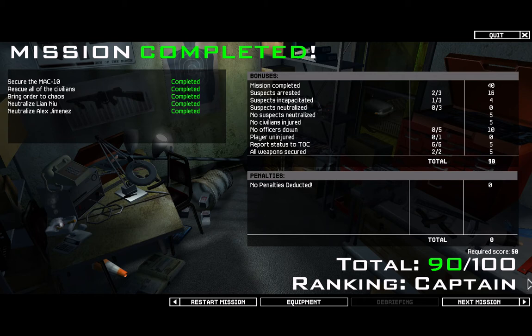Player uninjured — I didn't get that. No officers down. I got a score of 90. Here are the penalties, which can include unauthorized use of force, unauthorized use of deadly force — basically normal police handbook stuff. Let's get into the next mission because that's going to be rather quick.